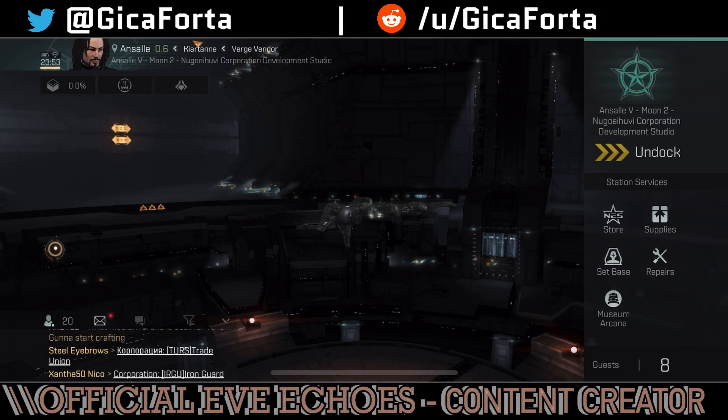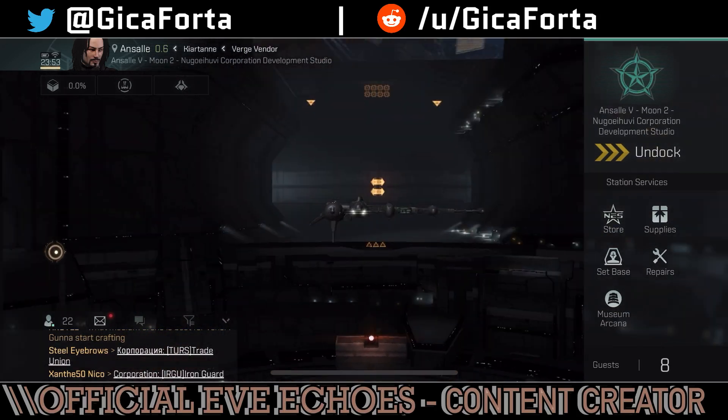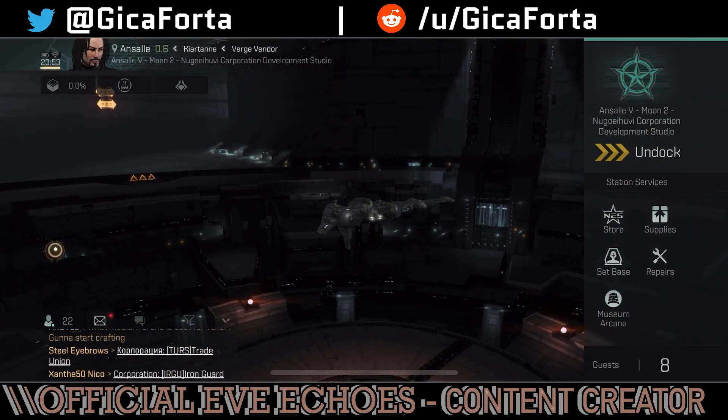The Catalyst Navy Issue is a formidable weapon. It's one of the top class destroyers — an advanced destroyer based off the Catalyst hull, and it has quite some interesting bonuses. It used to be a monster in the betas, but I'll be blunt about it: it was quite nerfed.